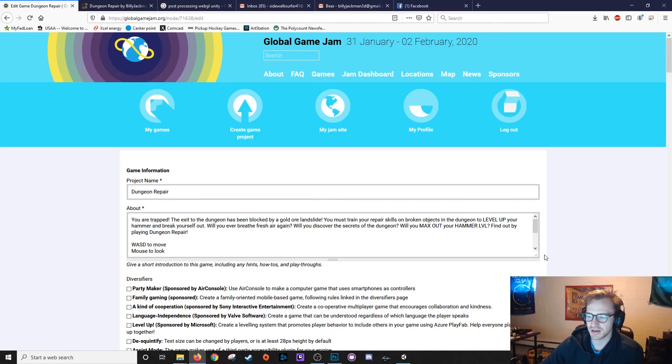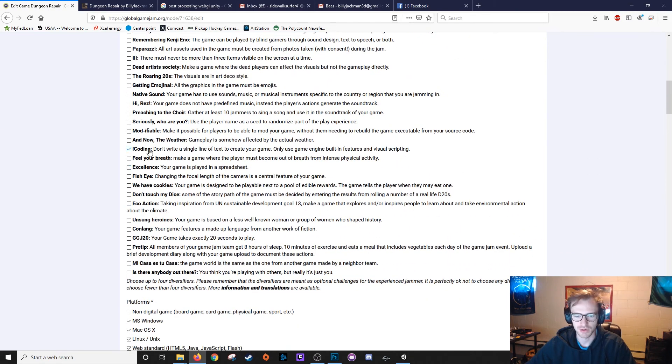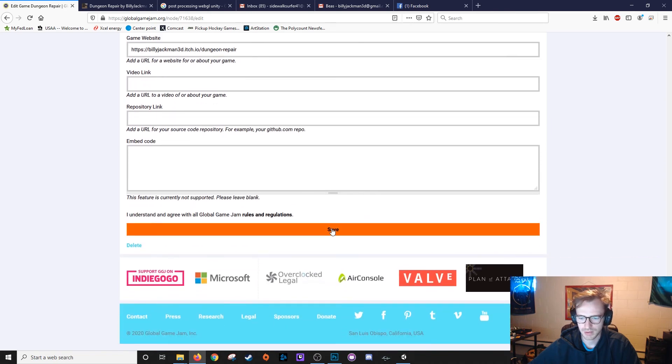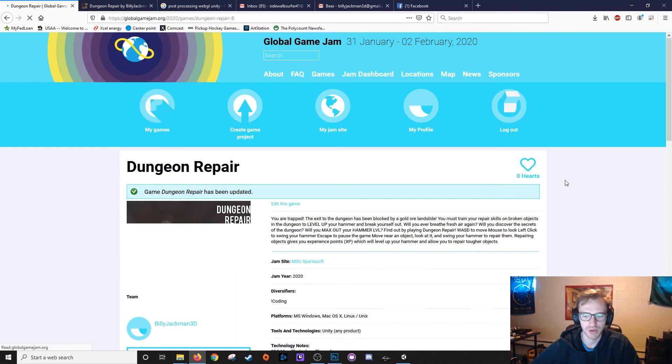Alright guys, there was a little scramble at the end there and my mic stopped working for a bit, so I was kind of freaking out. But now we're all set. It's 4:41 p.m. Sunday, so I got 19 minutes left. I was just filling out the information on the Global Game Jam page. The only diversifier I have is 'no coding' because I use Playmaker for all the coding. Got all my files uploaded and we should be good to go on the Global Game Jam website.